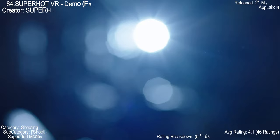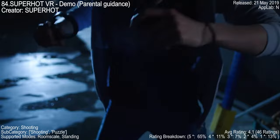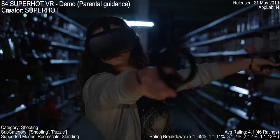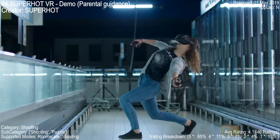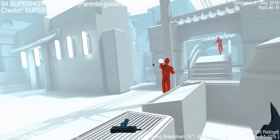Superhot VR Demo throws you head first into a surreal action scene. You grab a gun, you blast a red dude, and then you're stuck facing another crimson opponent with no way out. The super short demo — some say only 15 seconds — gives you a taste of the game's unique twist: time only moves when you do. While some reviewers find it a bit short, others were impressed by the intro and cool concept. Clocking in at a 4.1 rating with over 46 reviews, it's a free VR adventure that might leave you wanting more.